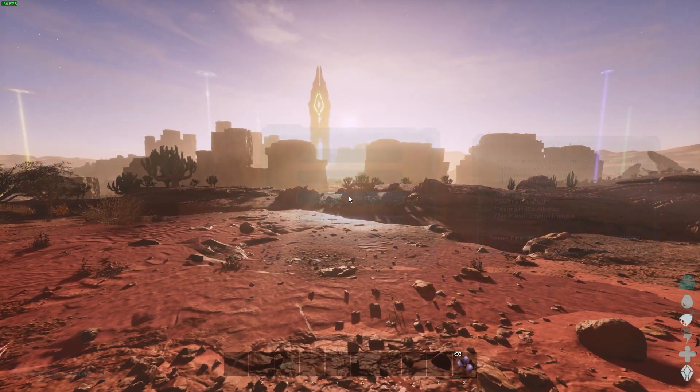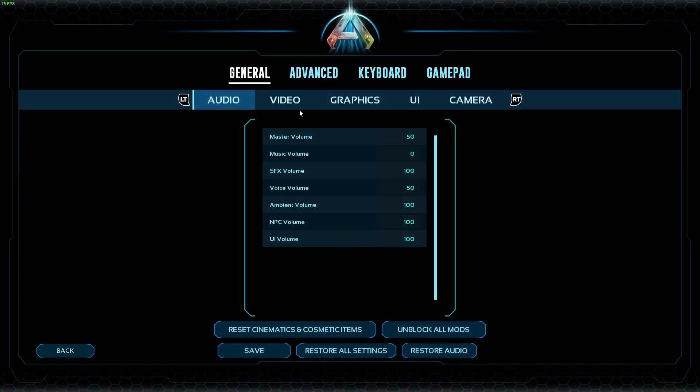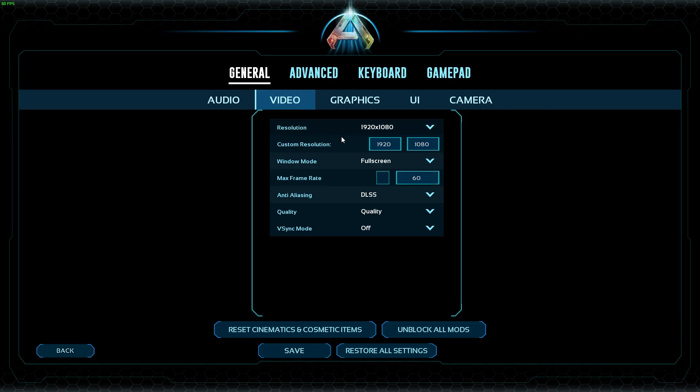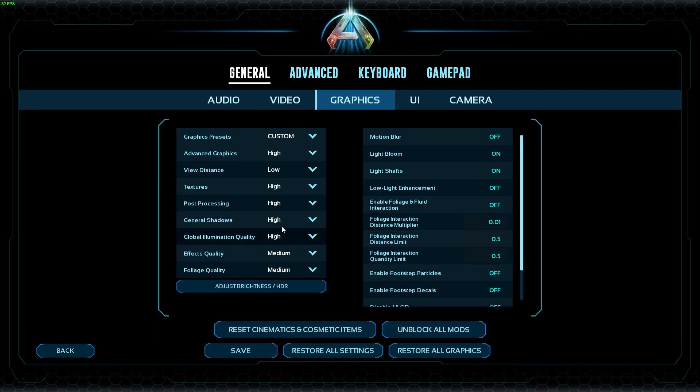One thing I forgot to mention was turning windowed mode to fullscreen instead of fullscreen windowed — go into settings for that. You could just copy my settings. I have motion blur off, I hate motion blur. I was running like 20-30 FPS on medium settings.